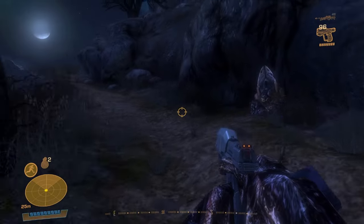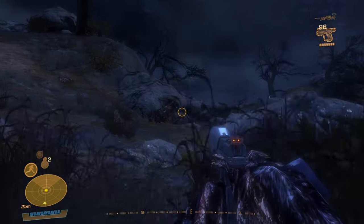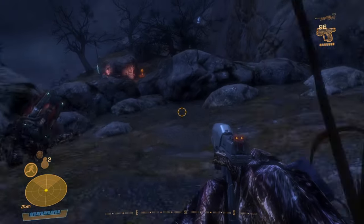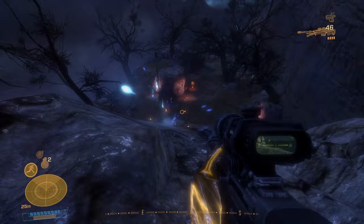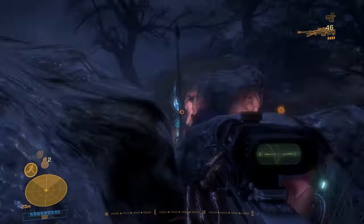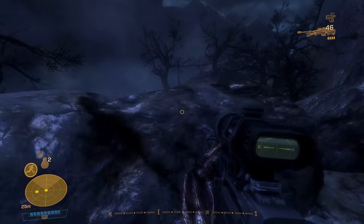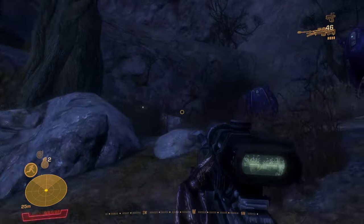This is also weird for me to see normal Grunts because I'm so used to doing this level on Lasso — it's been a while since I've actually played it normally. I was not expecting an Ultra to be down here, but because of the height I can't get a good sniping spot on him without completely exposing myself and nearly dying.